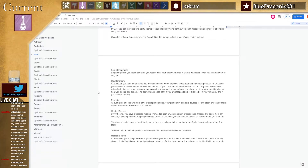You gain the ability to use musical notes or words of power to disrupt mind-influencing effects. As an action you can start a performance that lasts until the end of your next turn. During that time, you and any friendly creature within 30 feet of you has advantage on saving throws against being frightened or charmed. The creature must be able to hear you. The performance ends early if you're incapacitated, silenced, or voluntarily end it.